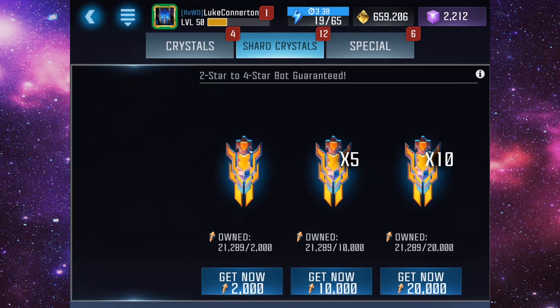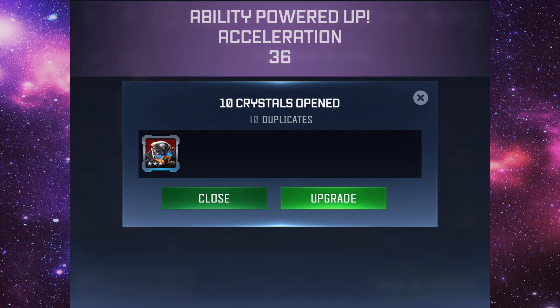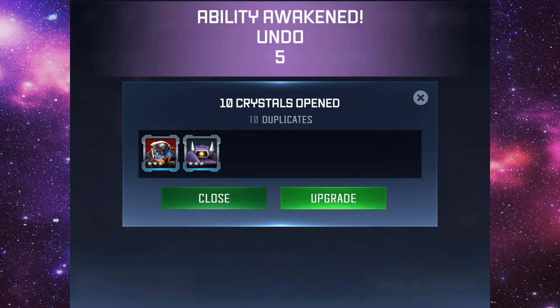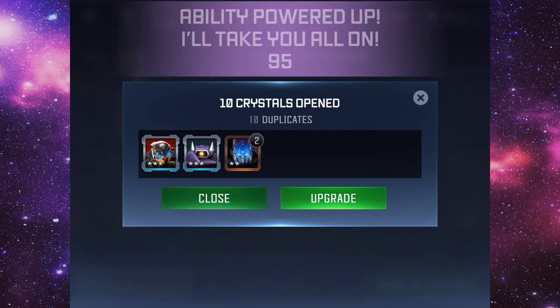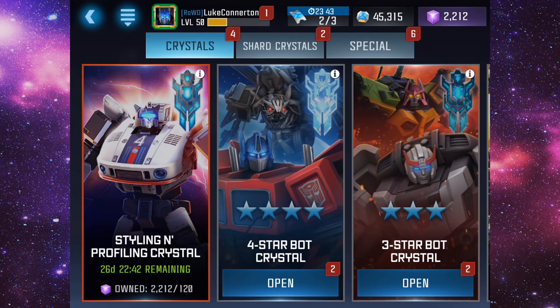Now we're going to move on to the three-star premiums — we have ten of these so let's pop them. Ten cubes, so they're all going to be three-stars. We got Hot Rod, Shockwave, and then all the rest are indeed two-stars — getting some decent shards from that.